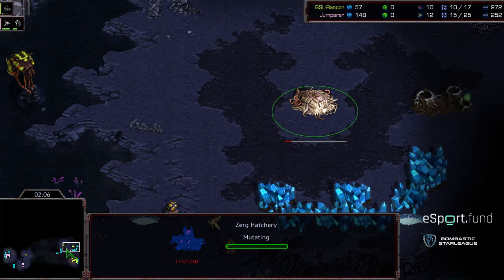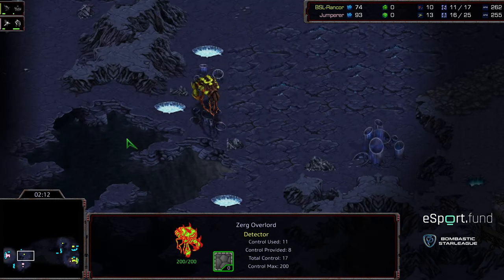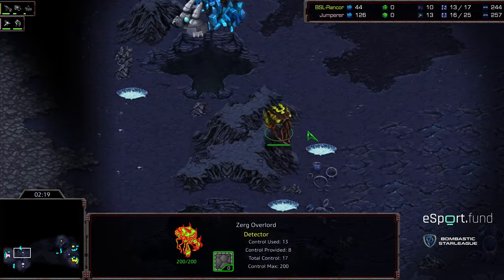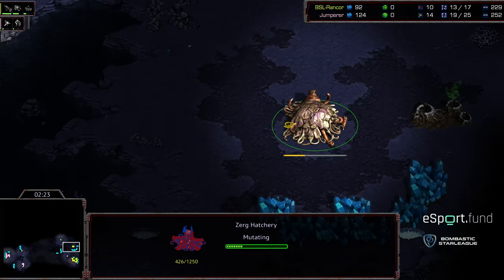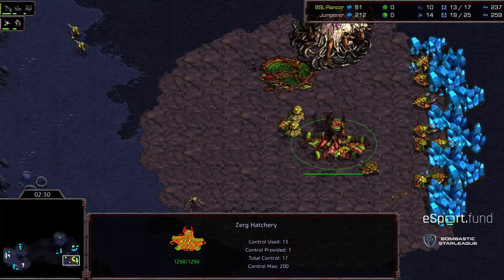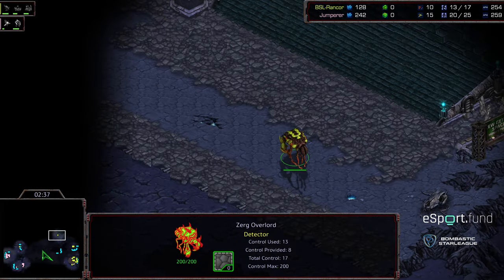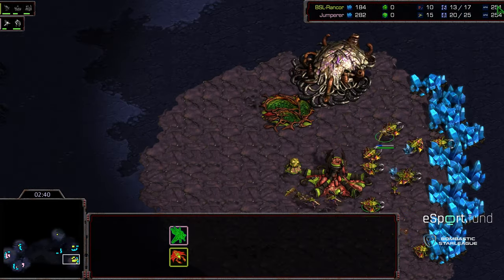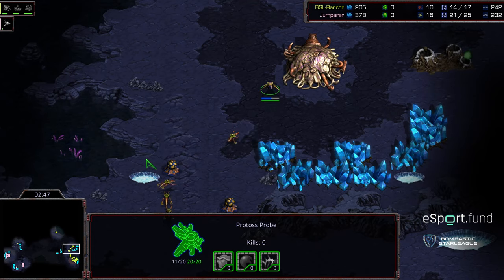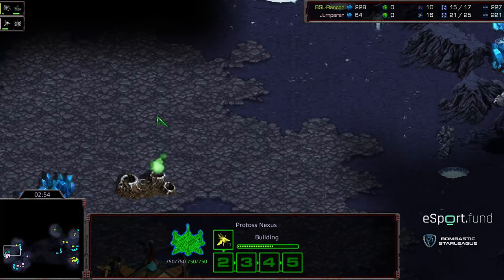He just barely misses blockading the Hatchery at that natural. Rancor's Overlord is actually in position to provide scouting information, so I think he realizes where his opponent is but isn't lining up to the south — he's moving it to the north. I'm wondering if this is indicative of him thinking about doing the millimeter drop play. He's not going to have eyes on the Zealots being produced at the Gateway. It could be he missed the scout altogether, or he just wants to scout with Zerglings and keep his Overlord out of position.